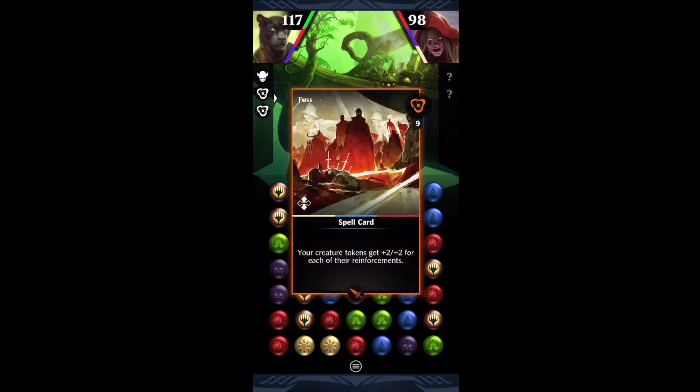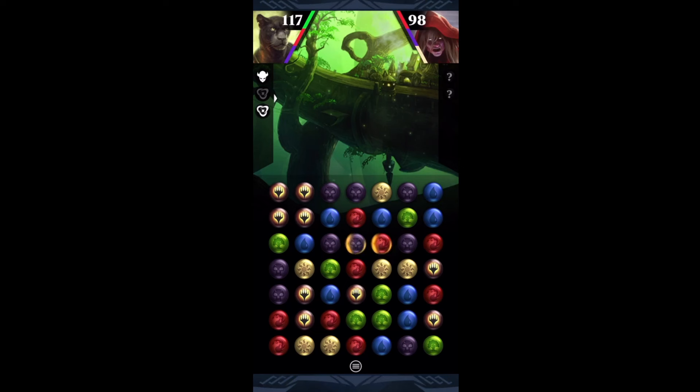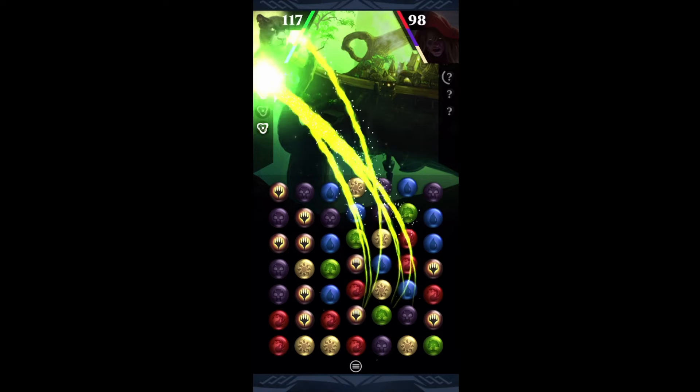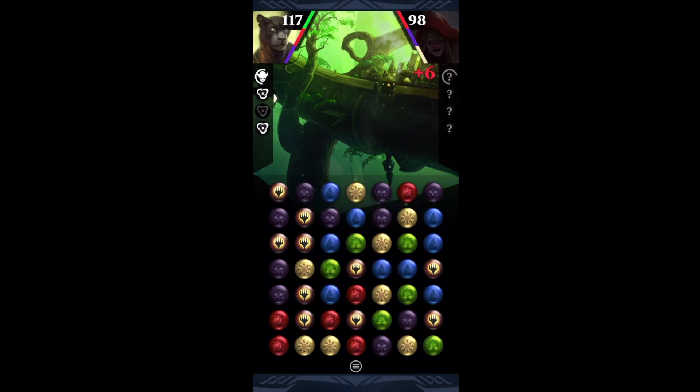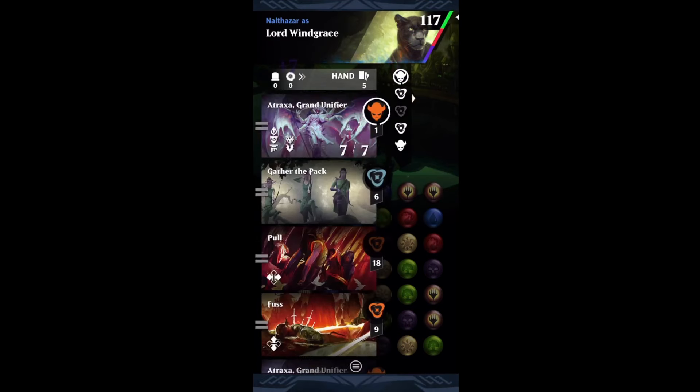Let's see what we get for game two. We've got a Fuss, an Atraxa, and Push-Pull — that's honestly as good as it gets. We don't have the best matches in the world here though. Let's risk it for the biscuit — no cascades, and we give the opponent the Landfall. But that's just sometimes the way the cookie crumbles. Here's a double match — definitely taking that. I like the loyalty, I like the extra mana. I love the five match — and that gets me really close to Atraxa. Let's freeze that down right there, pull all the way down just to get free mana from Atraxa.